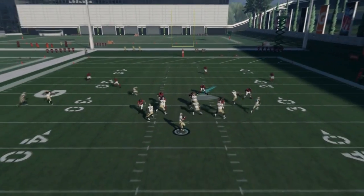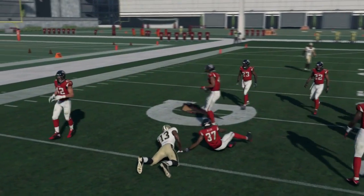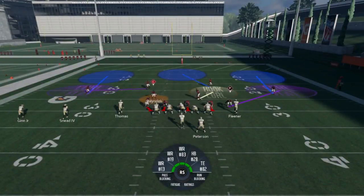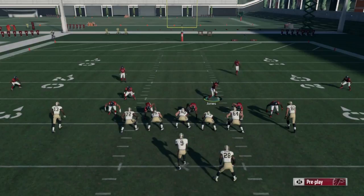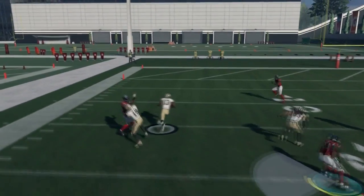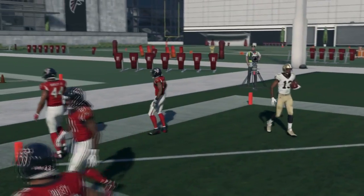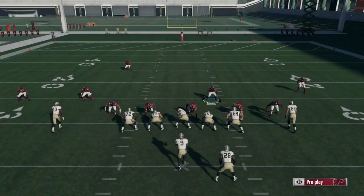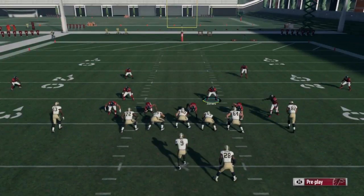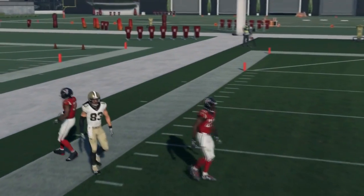At the snap of the ball, what you want to do is click the send-the-spy button, which is your right stick — click it down and send him. And what you're going to see, oddly enough, is pressure. You're actually going to see pressure. We are blitzing with a spy, and you see the pressure — he actually comes in pretty quick. In fact, he comes in faster with good timing on this than if you were actually just blitzing him down himself. And a lot of the times, the offensive line does not see him as a threat because he is not blitzing at the start of the play.